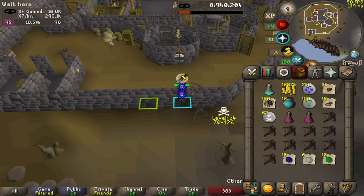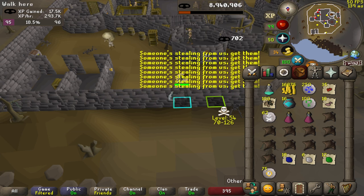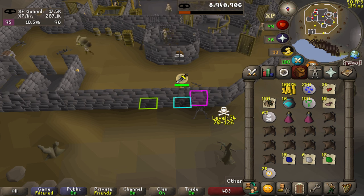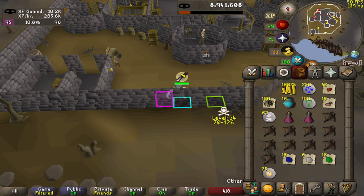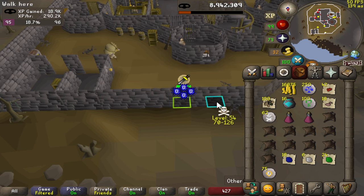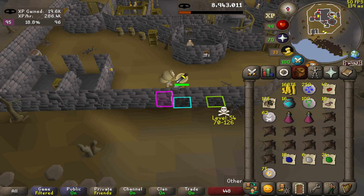But what about Iron Men? Cash-wise, you should still be able to pull as much raw GP as blackjacking or Arty Knights, but get some other nice supplies as well. Potentially the highlight for Iron Men would be something like Dragonstones, Red Spider's Eggs, and depending on where you are in your account, a fair amount of Law and Nature Runes. If you wear a Ring of Wealth, you'll get a hard clue every about 50 chests, otherwise it'll be about every 100. If you don't want these clues, it'll give you additional prayer potions to sustain yourself. I found that without wearing a Ring of Wealth, I got just about the right amount of prayer potions and maximized my loot so I wasn't just getting doses I didn't need.